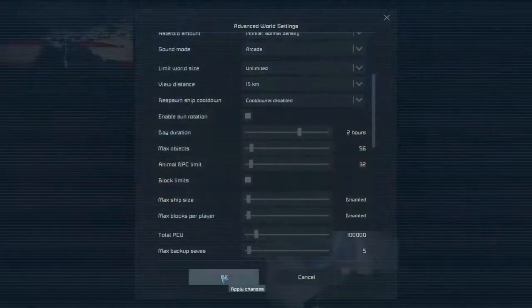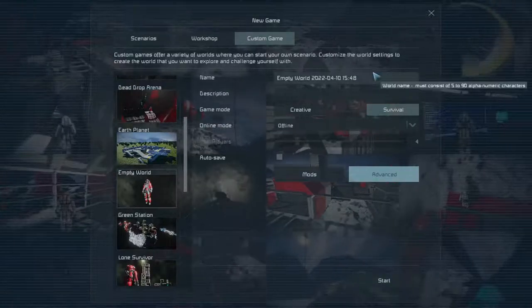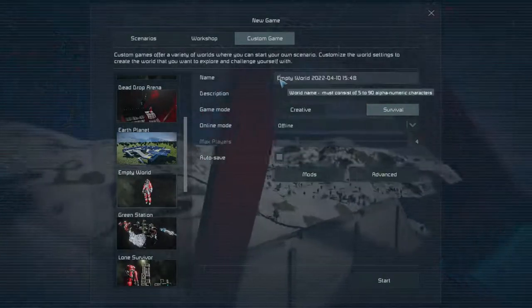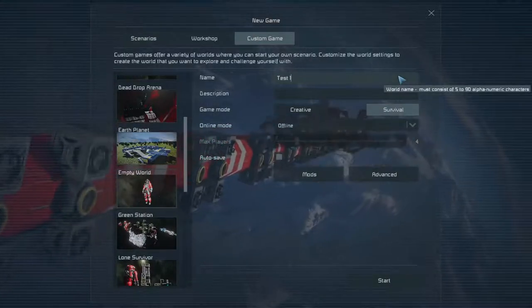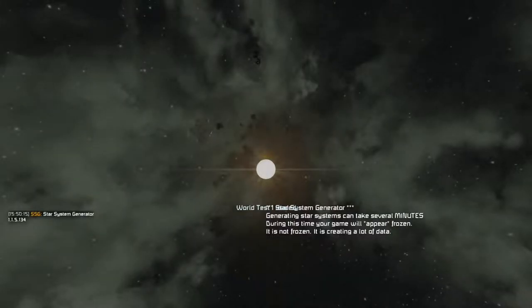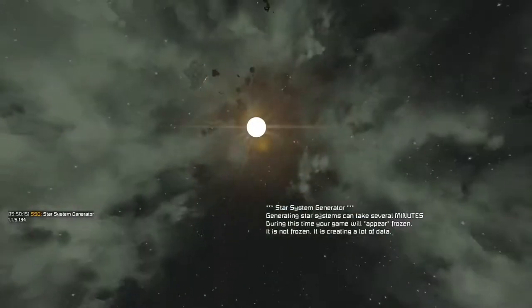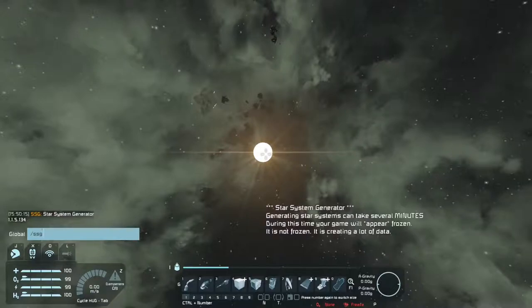I like to make sure Spectator is on for obvious reasons. We're going to come in, hit OK, and call that good enough for now. We're going to call this 'test one' because we're going to do another one. We'll say Start. And you can see we're in this empty world now — just got some asteroids.